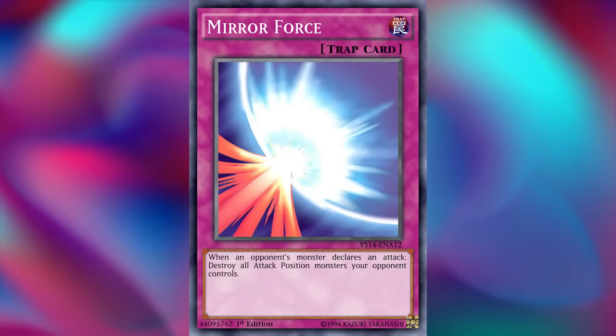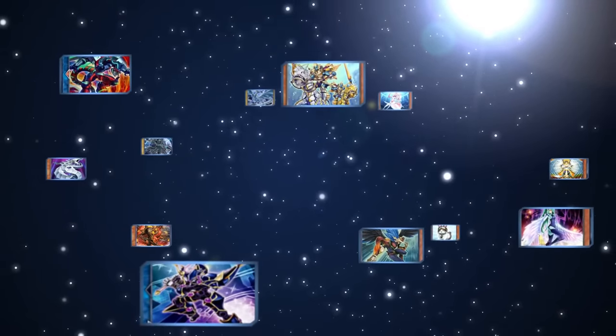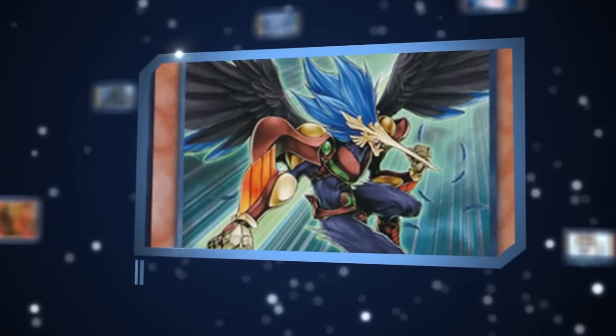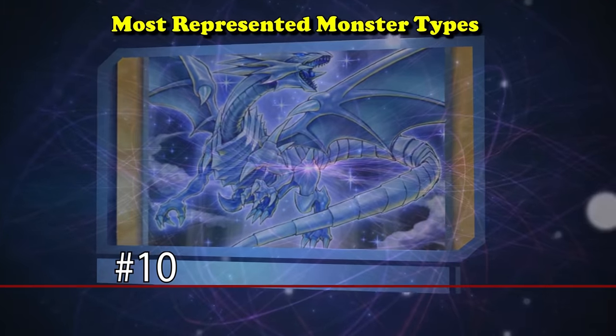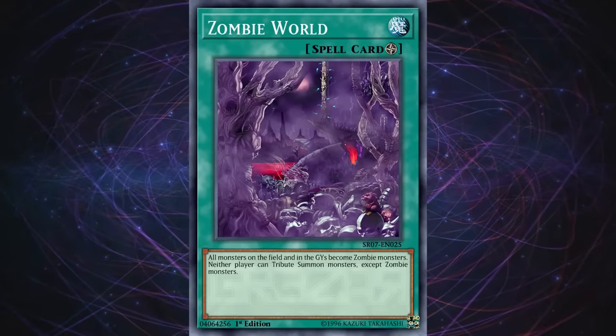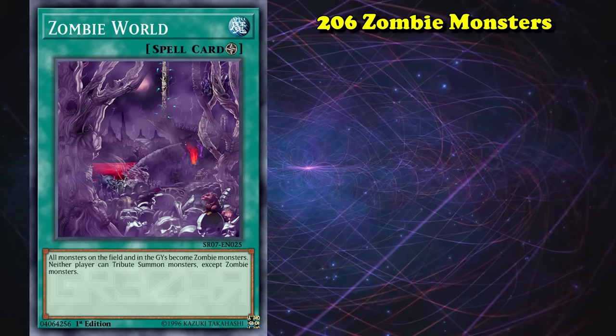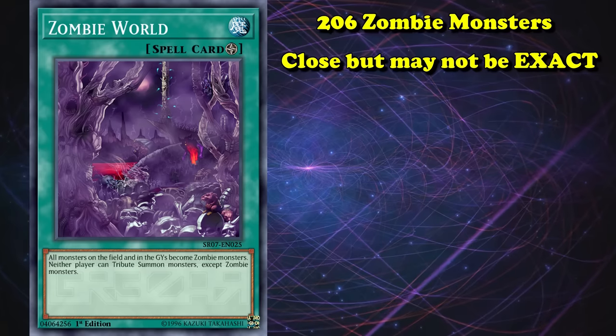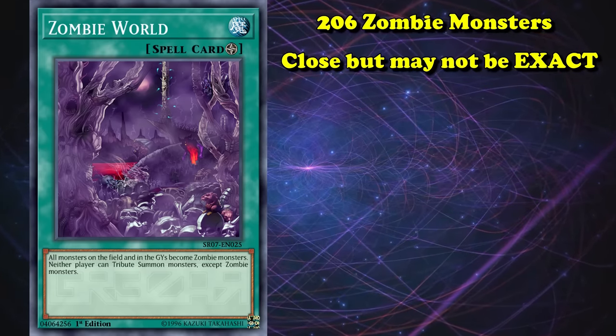In this video, we'll be having the first ever double top 10. In the first half, we'll go over the top 10 most represented monster types, and in the second half, the 10 least represented monster types. First up at number 10 for the most represented monster types, we've got Zombies — clocking in at 206 monsters in their archetype. These numbers are not exact despite the specific number given, but they're pretty close.